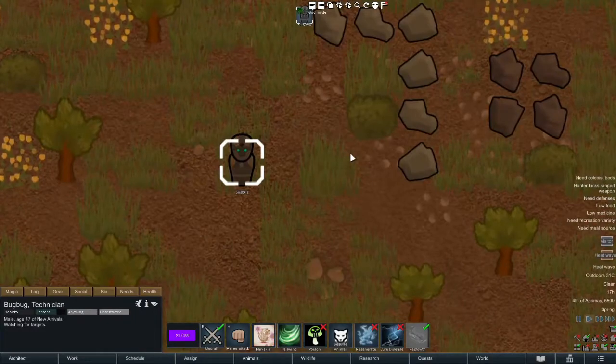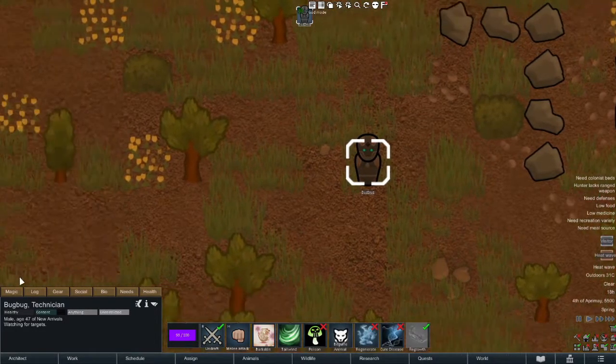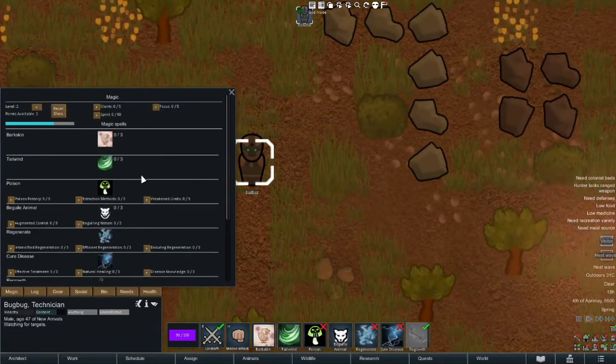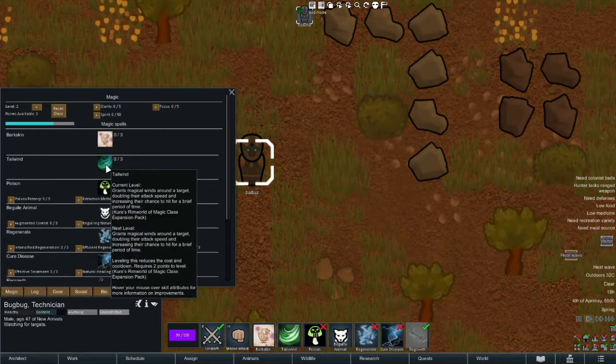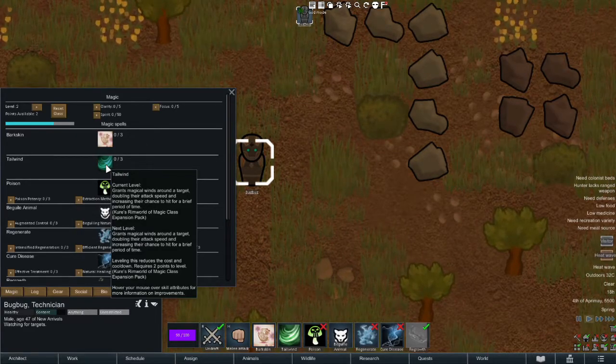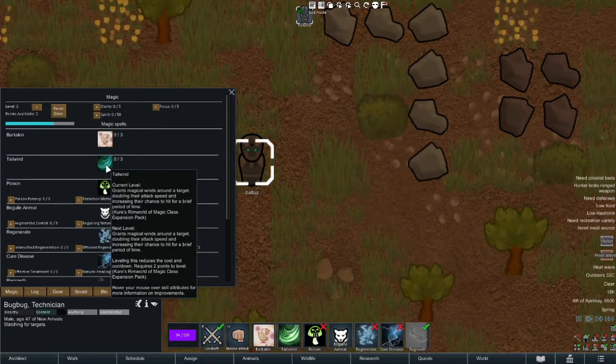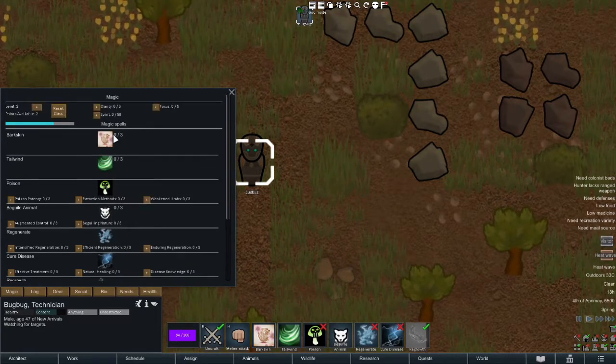In general, this is a very basic character. We do have two abilities from Cure's classes. Tailwind grants magical winds around the target, doubling their attack speed and increasing their chance to hit for a brief period of time. Leveling this reduces the cost and cooldown, but requires two points to level. Tailwind is okay — it just increases your attack speed.